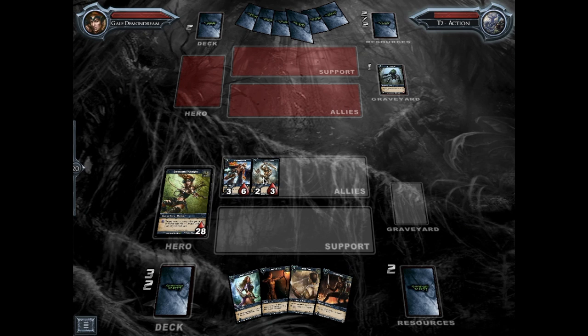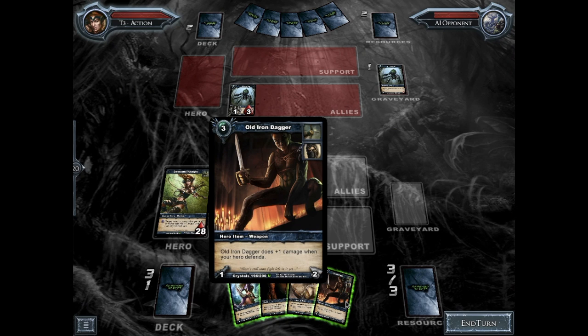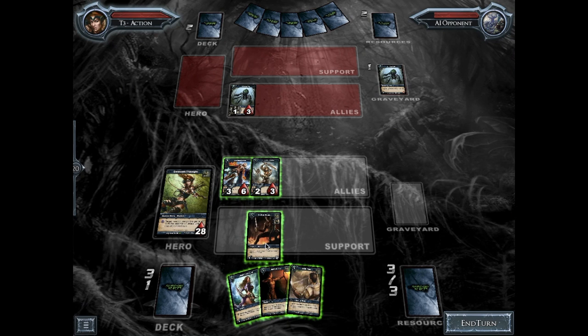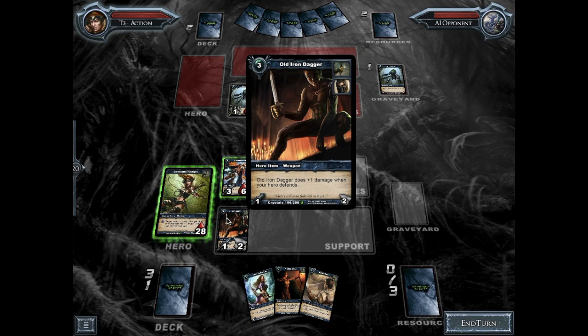Now I'm going to show you the other types of main cards. Old Iron Dagger is a weapon card, and weapons are a type of item. You can summon it just like an ally, but it goes into the support section at the bottom. It has a cost just like allies and also has an attack value and a durability. Durability means it will be destroyed when the durability goes to zero — for weapons, the durability goes down by one every time it's used in combat. Some items like artifacts don't have any attack value, just durability, and some don't have durability at all — they're just permanent things.